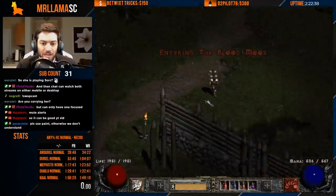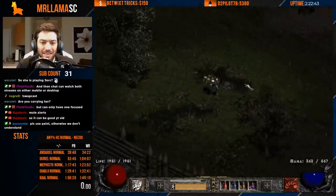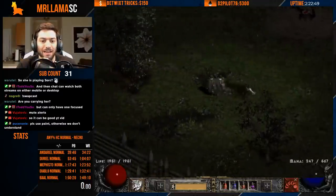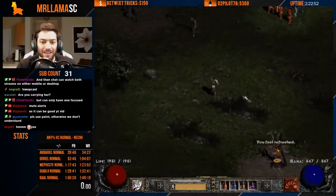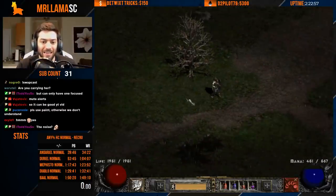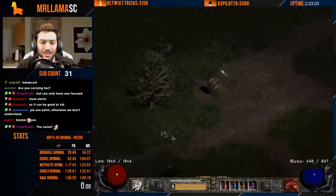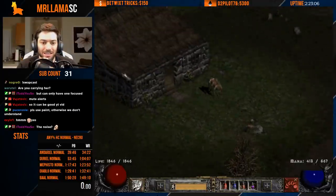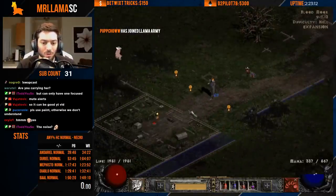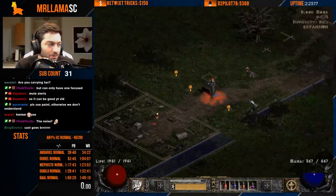Here is the charge animation. The problem with the charge animation is it gets stuck — you can hear where it goes really fast, which burns all your mana quickly. It's not a good animation; it can get laggy, and he'll get caught running in place. It's just not a good animation, so what we want to do is improve that.